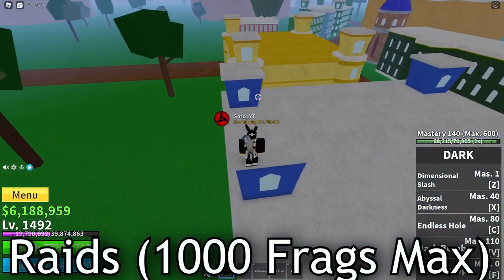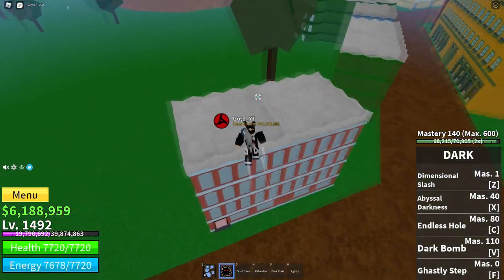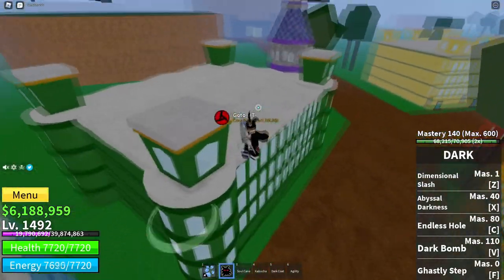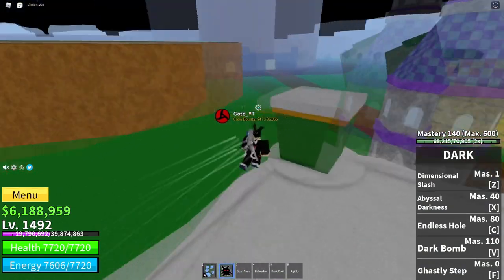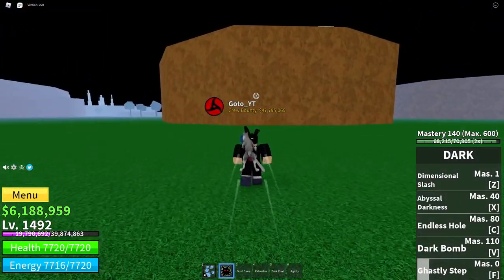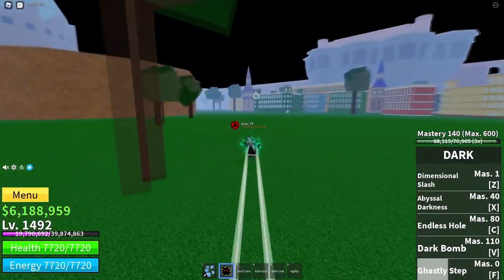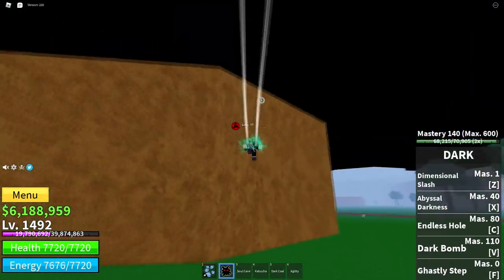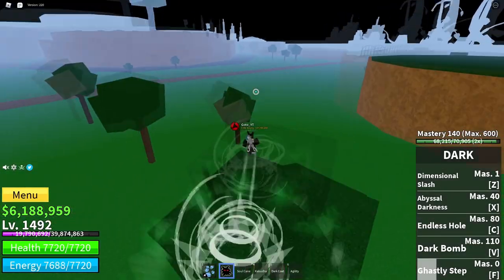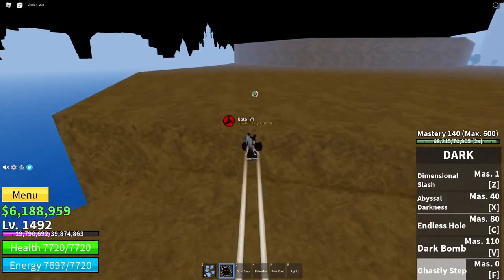Raids are the final way of getting fragments in the game right now. Before this update there was the candy method, which was the best method in my opinion. A lot of people grinded mastery for Death Step, Superhuman, and Fishman crafts before the update and racked up like 1000 or 2000 candies, then traded them for fragments. But now you can't do that because the Christmas event is over, so you have to go to raids, kill Darkbeard, or hunt sea beasts for fragments.